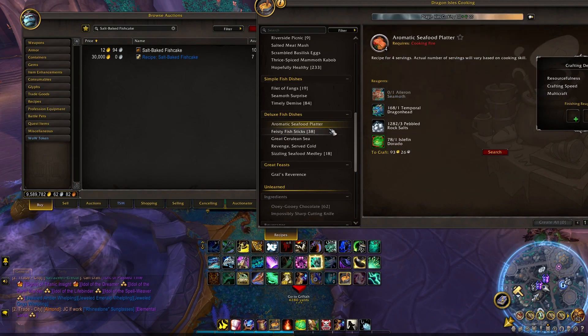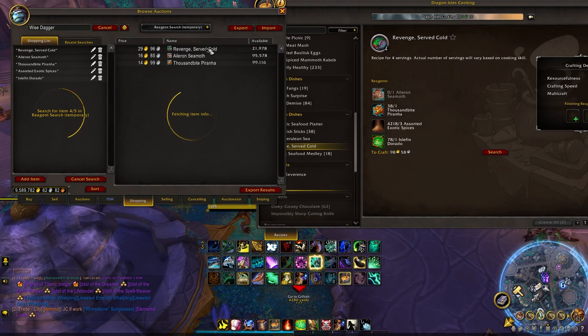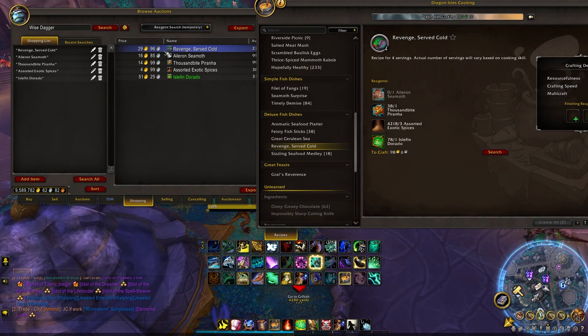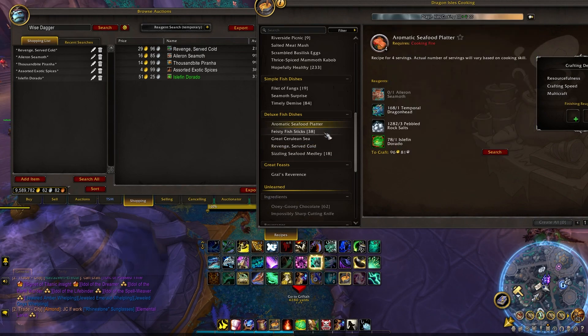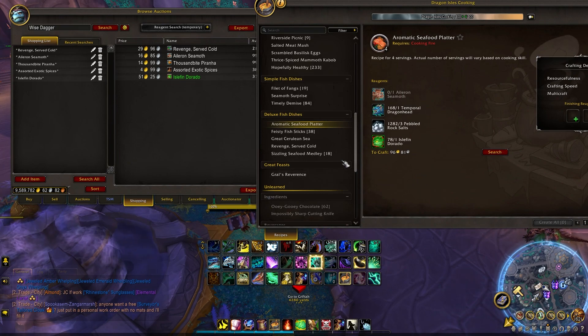The Deluxe Dishes are super good right now. They all share a similar crafting recipe — you always need Islefin fish, either salt rocks or exotic spices, and two types of fish. Using Auctionator's search, Revenge Served Cold is selling for almost 30 gold, and you get four per craft — 30 times 4 is 120 gold. After the AH cut you're making about 10 gold per craft. I like to craft 100 or 200 of each to stay in stock. Diversity is key.